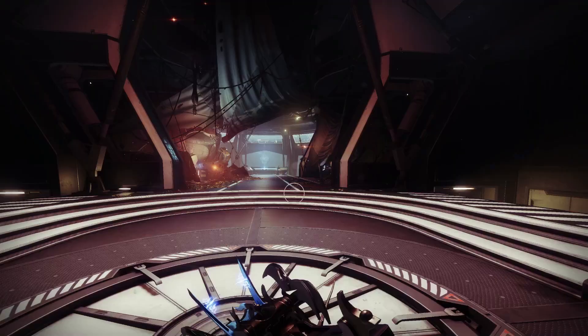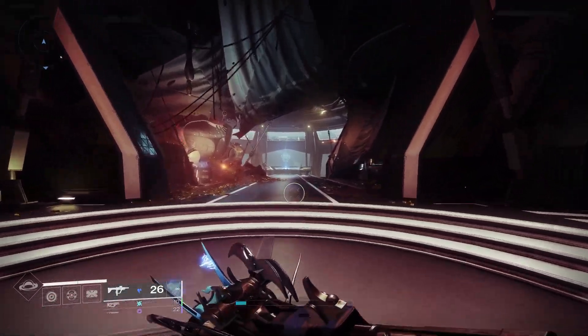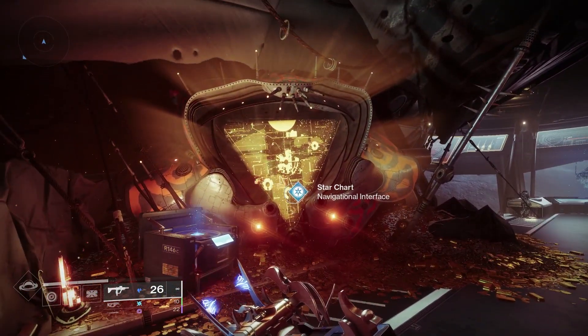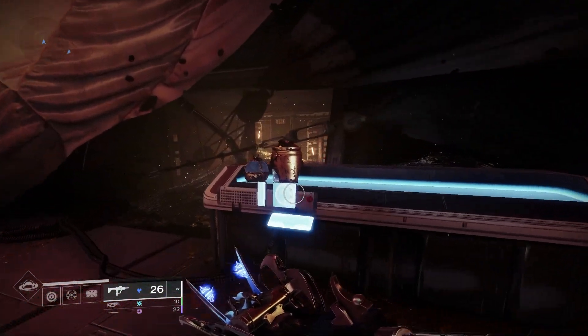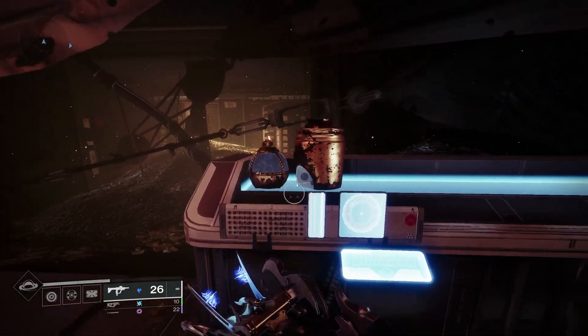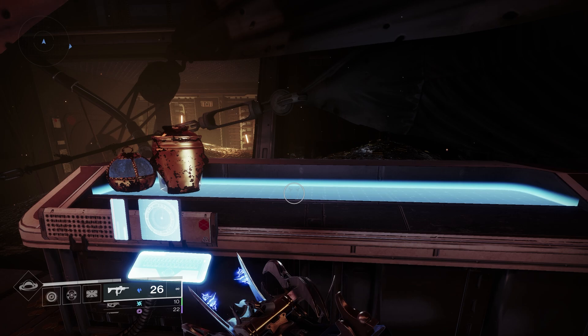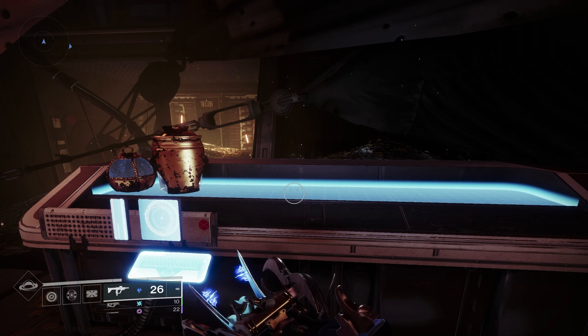Once you get to the landing zone in the Helm, you're simply going to run forward. If we look on the left, we see the star chart, and if we look on the right-hand side, we'll see that I have two relics placed here because it is week two currently. So I hope this video helped — thank you guys so much for watching, have a great day everybody.